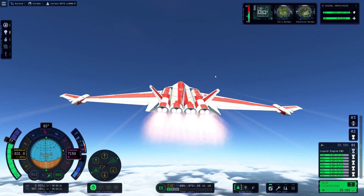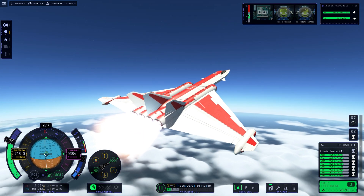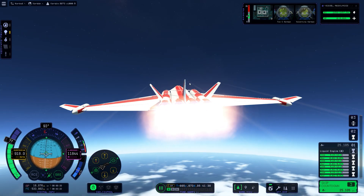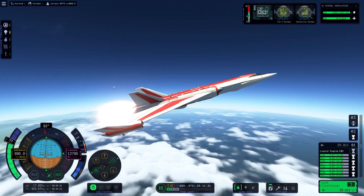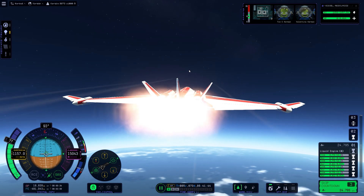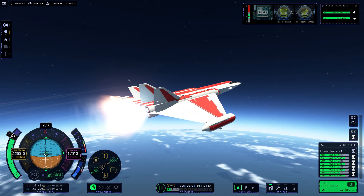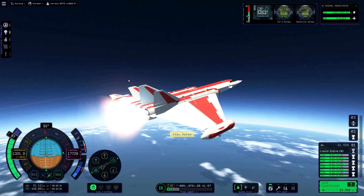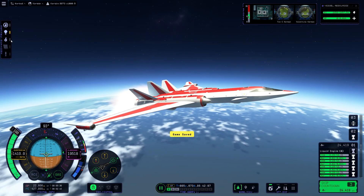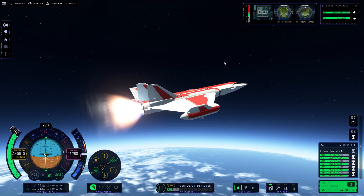One weird thing is that the plane is shaking really weirdly. Whenever I roll a little bit, the plane just shakes really aggressively. I don't know how to fix it — it's just shaking really intensely, which is really odd. If you have a fix, please say it in the comments.